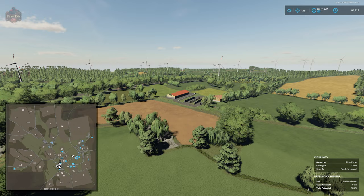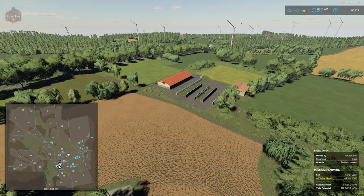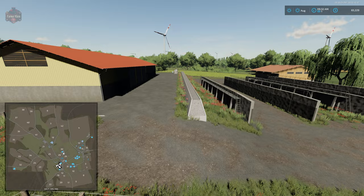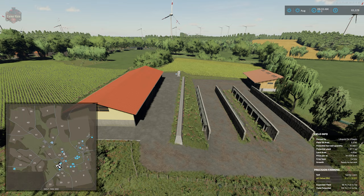Just south of field 30 we have what I'm calling the arable farm. We have two silage bunkers, two large machine sheds, and a fuel station. We can sell everything here with the exception of the retaining wall, which is permanently part of the map. But we can sell the two bunkers, the two sheds, the fencing, and the fuel pump.